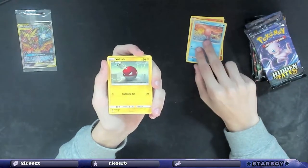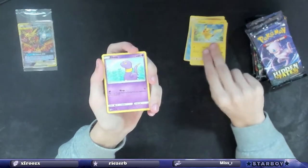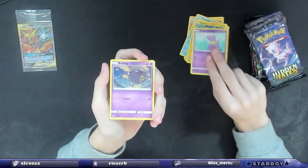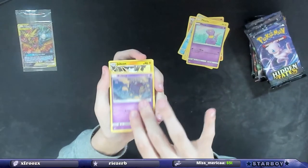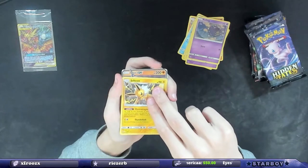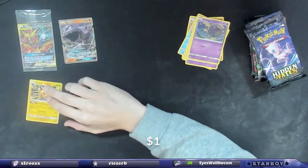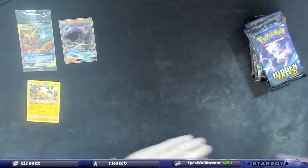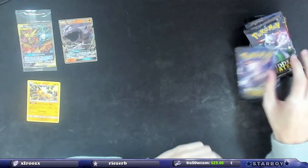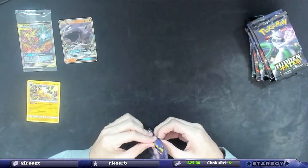You didn't get the notification? Well, this is my first pack so you're good. First pack — oh, Pikachu! I know the quality is a little off right now but we're figuring things out. Oh, we got a reverse holo Jolteon, and then an Onix GX! Look at that — first pack, that's what we like to see!